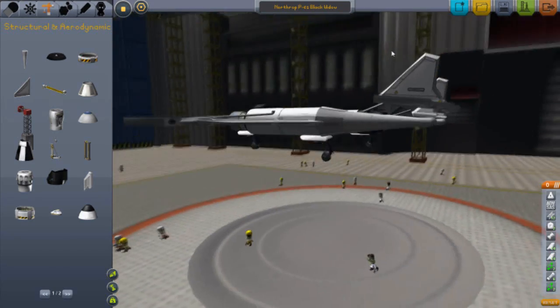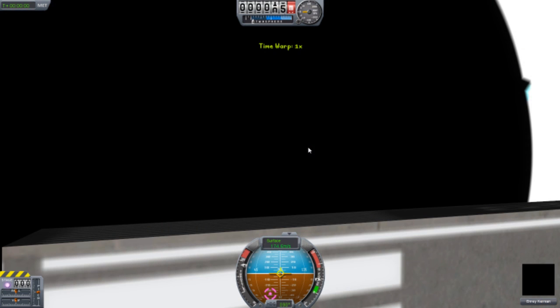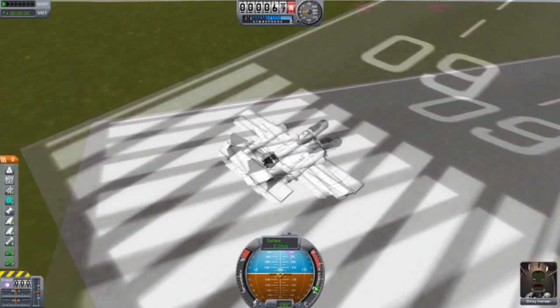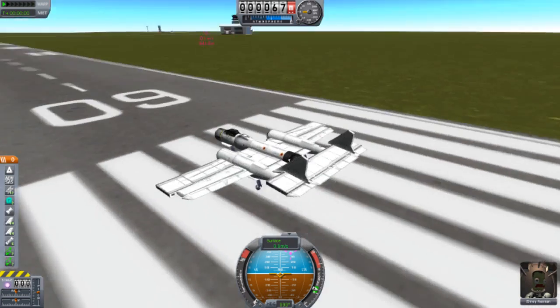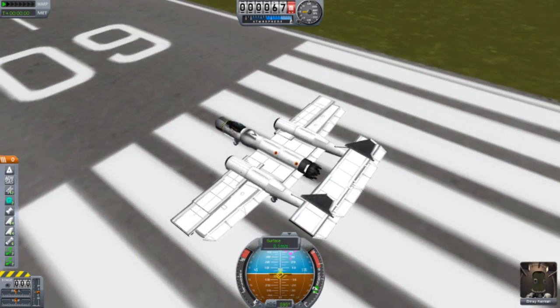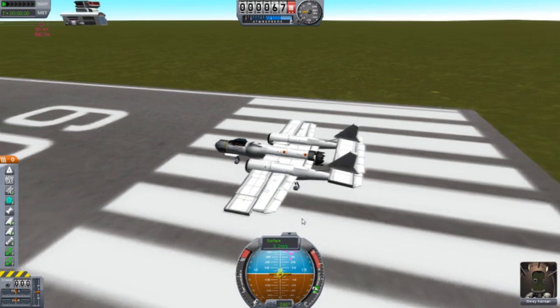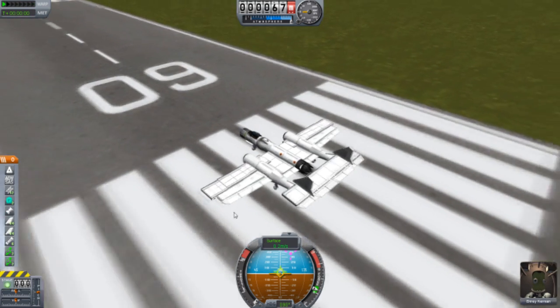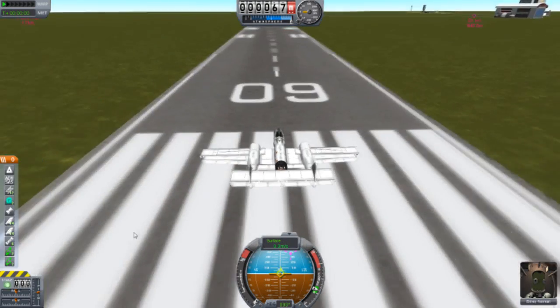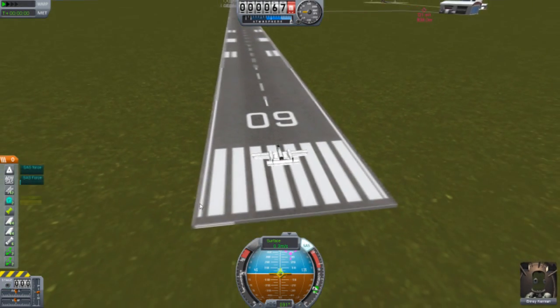Pretty good. Let's go for it. Now, when I was testing this out it was even worse than this — it wasn't able to lift up properly at all. But I fixed that up just by making these fuselages empty and putting a couple more wings around everywhere. Full throttle, space bar.